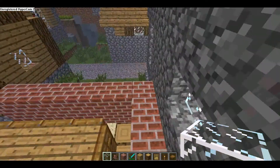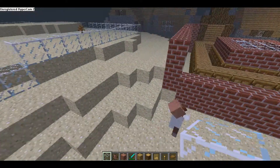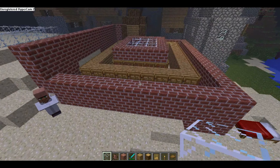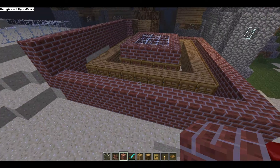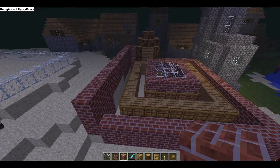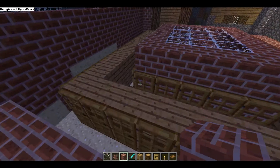So what you want to do first is you want to make a decent-sized two-block-high wall-type structure, so that other villagers can't get in. Preferably make it out of wood, like this. Doesn't really matter, but it works better in my opinion.